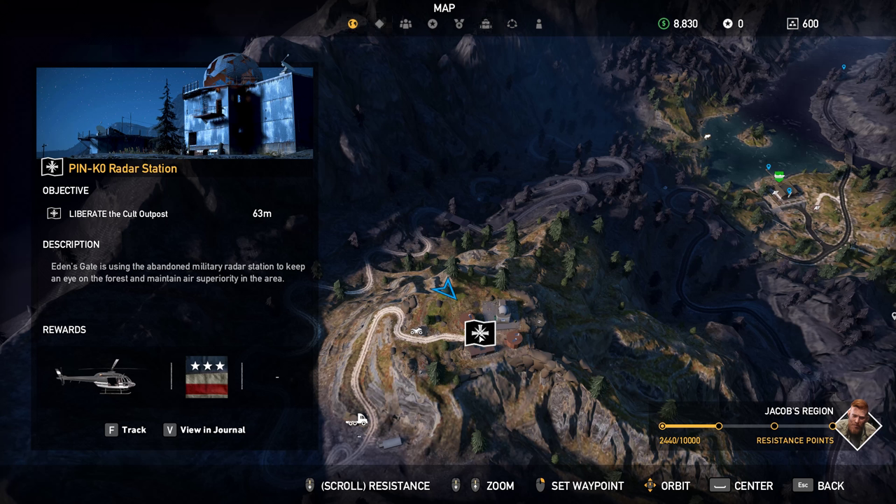Hi everyone. I'm going to walk you through how to liberate the Cult Outpost Pinko Radar Station in complete stealth, get that undetected award once you're done, get that $1,000 bonus cash, and I'm also going to be showing you where to find the hidden safe and get those silver bars once we are done liberating this Cult Outpost.